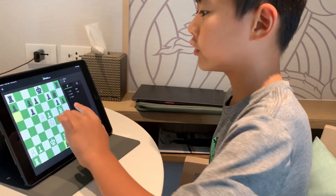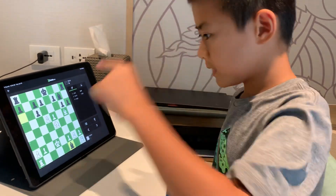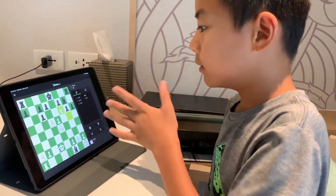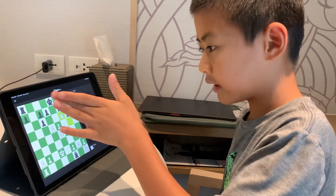So we have to think about an in-between move first. Black is going to try to take our bishop, so let's not — move it to f6.